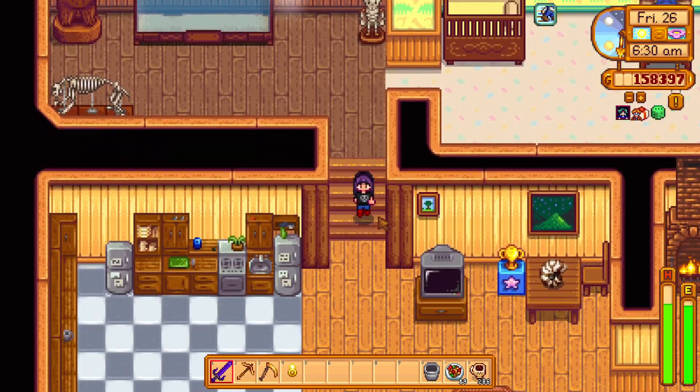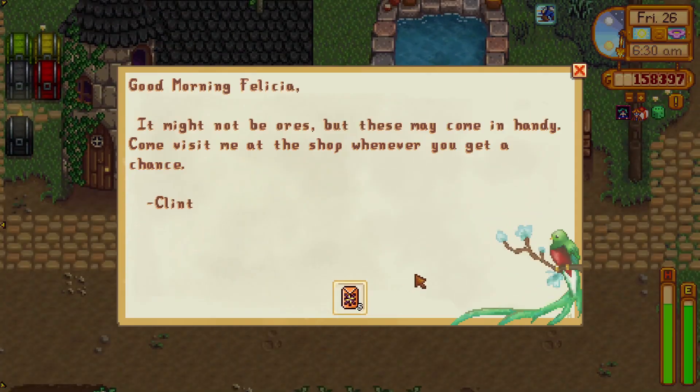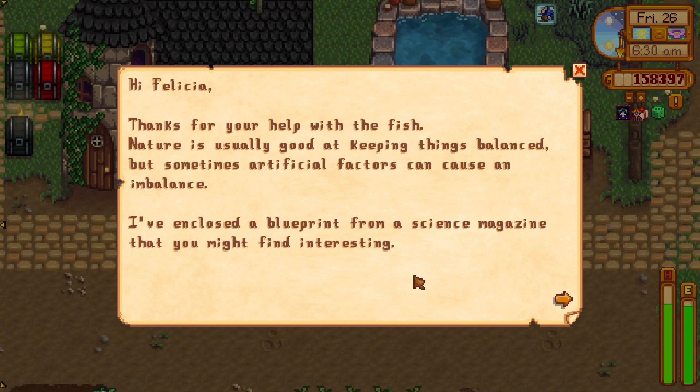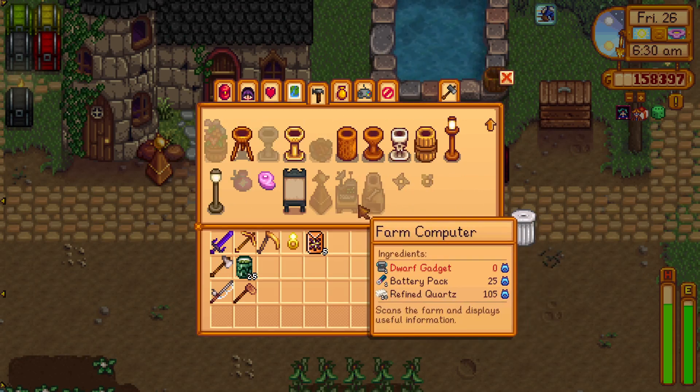What are we gonna do today? Morning Felicia - you gathered all the stone I requested. That's right! She'll get started on the bridge first thing tomorrow. You came all the way over here to tell me that? Good morning Felicia. Clint dropped off some passion flower seeds. And there's a blueprint for a farm computer from a science magazine - yay! I just need the dwarf gadget.